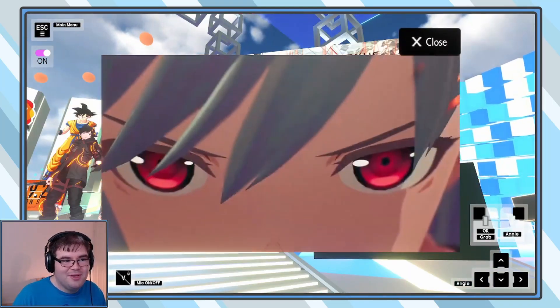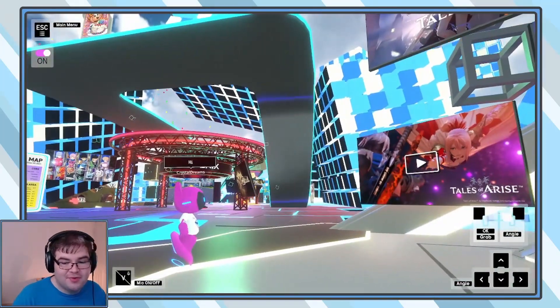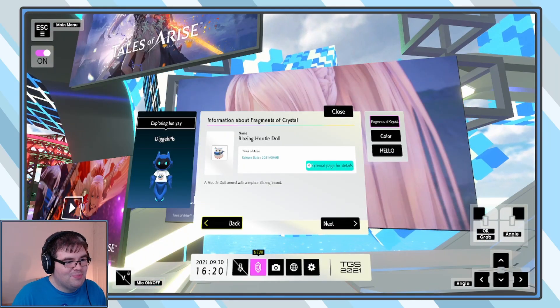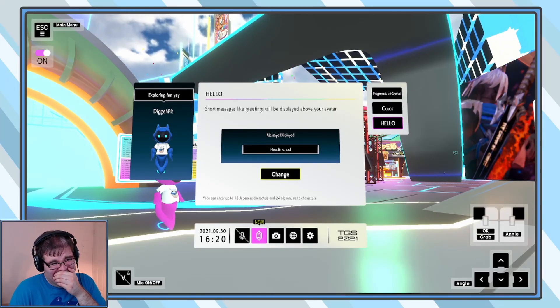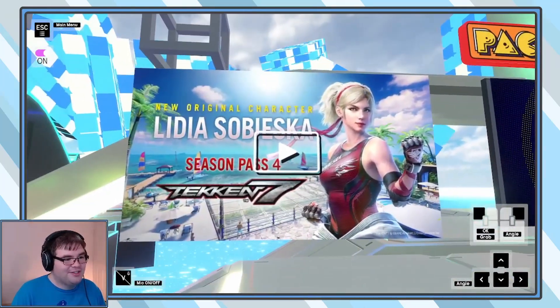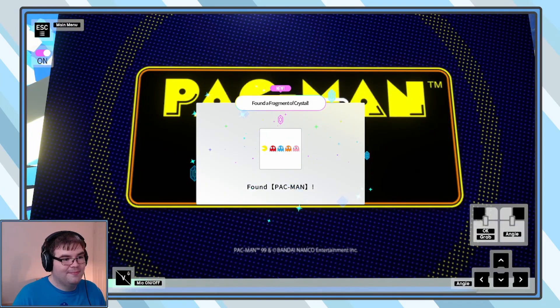In a world where anime characters unite to fight — that's right. I guess I'll look at all the Tales of Arise stuff — I will finally try a Tales game one of these days. Oh, there's the Hoodle doll! The Hoodle doll armed with a Rupka blazing sword. Welcome to the Hoodle squad. Oh, here's the new character for Tekken 7 — the pixel set, that's really cool. Here's all the Idol Master stuff — it's pretty cool.